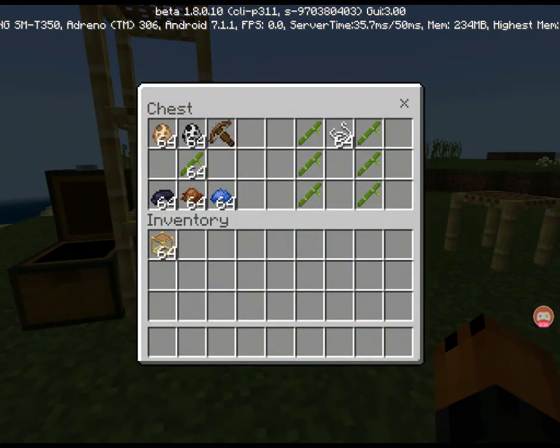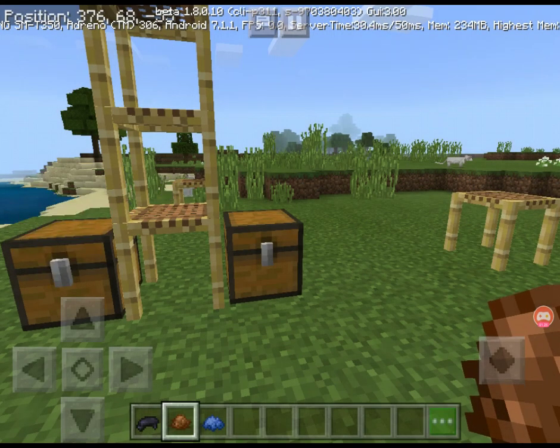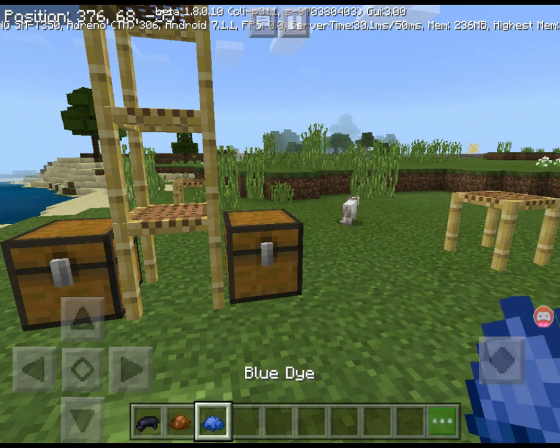So next up, we've got this stuff: brown, black, and blue. Now I actually have a dye instead of lapis, ink sack, and cocoa beans, because those items are in the game. But now they're a dye as well.